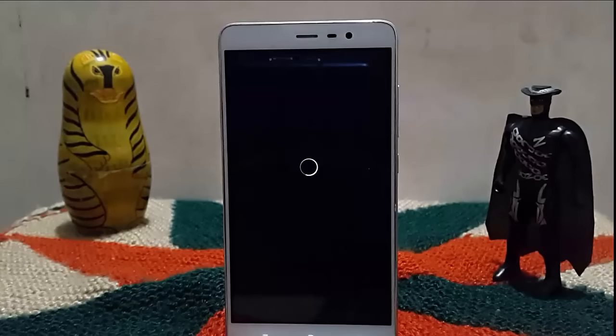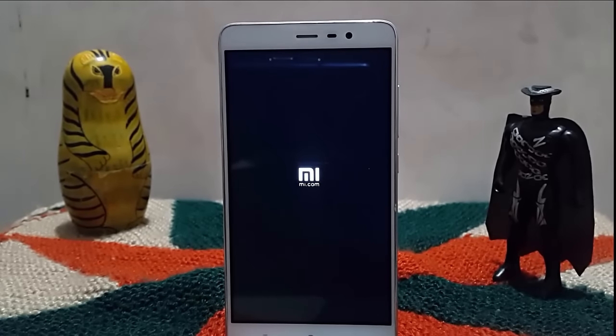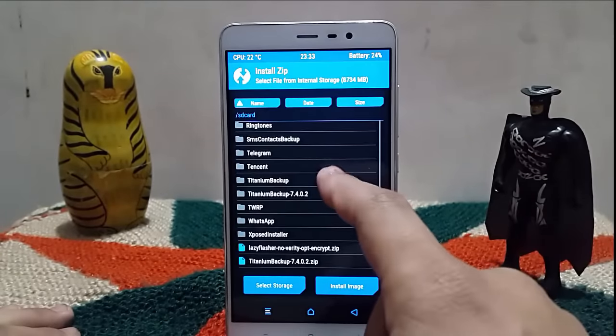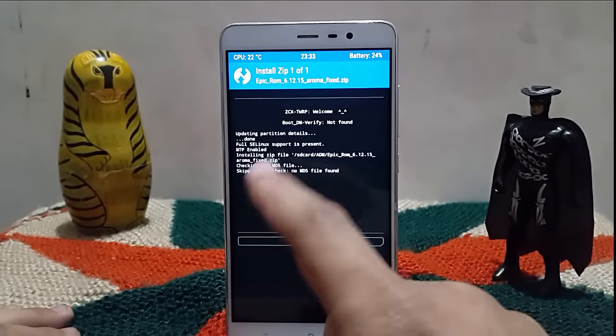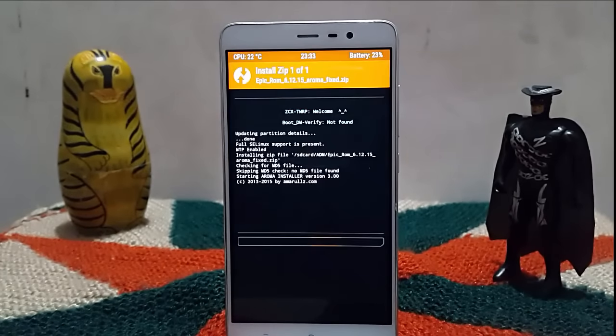Now, quickly coming to how to get this ROM and how to modify it. The best thing about this ROM is you can customize it according to your needs — you have full authority. You can customize it in recovery mode only, as they have provided AROMA flasher support. Go to the install section, select the ROM to flash, and confirm to flash. You will see the AROMA flash coming up.